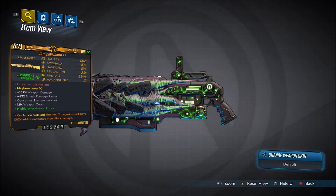It has plus 189% weapon damage, plus 432 splash damage radius, consumes 2 ammo per shot, 1.5 times weapon zoom, damage is 6469, accuracy is 83%, handling is 60%, reload time is 2 seconds, fire rate is 1.84 a second with a 12 mag size. This one does corrosive damage, and every one you get will always deal corrosive damage.